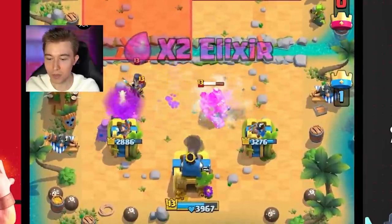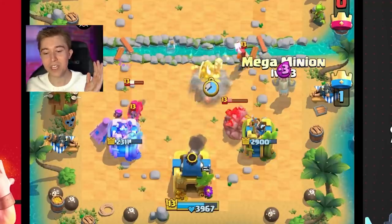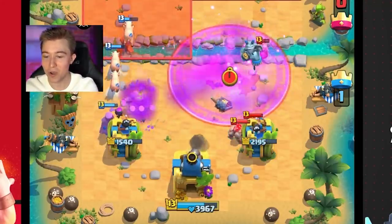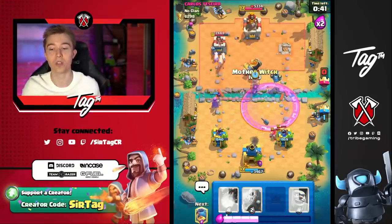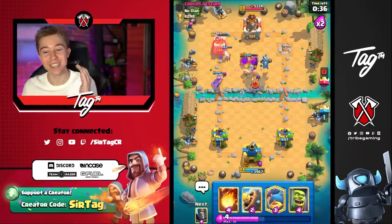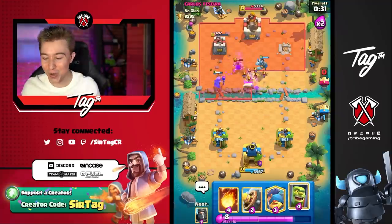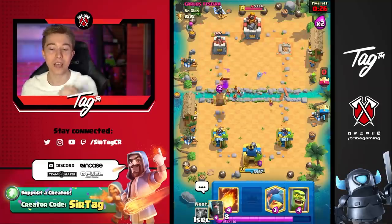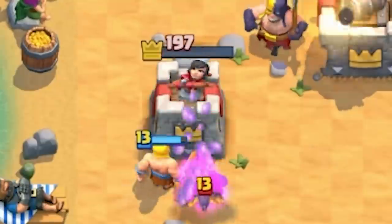With traditional Royal Giant decks, sometimes it will struggle if your opponent goes in for a Lightning Golem deck, especially with the Elite Barbarians. But if you've got the double defense sauce with the Goblin Cage to pull the Golem, and then pull it even further with the Fisherman, you're able to circumvent the Lightning — hey, you might be able to Lightning my Fisherman, but you're not able to Lightning the building and the Fisherman. So we're walking away with a very clean W.